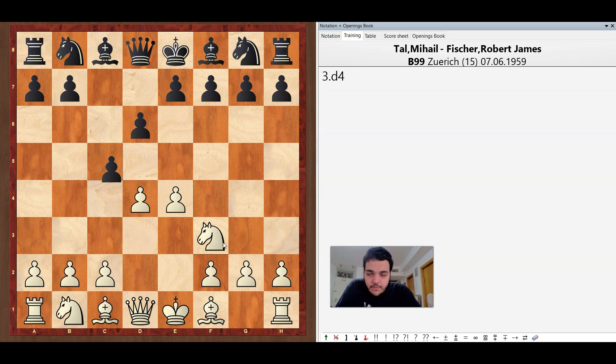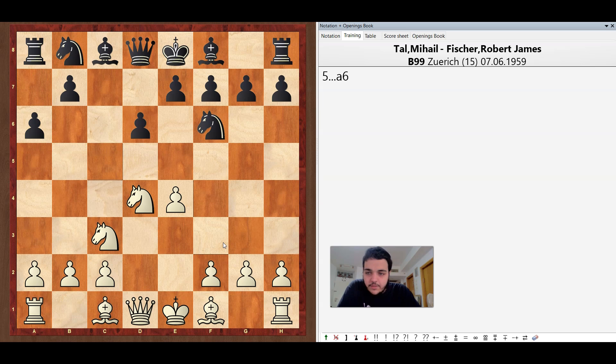Knight f3, d6, d4, cxd4, knight xd4, knight f6, knight c3 and a6 — this is the Najdorf variation. Thao played bishop g5; he loved to play bishop g5. He played it also against Alexander Koblenz — I already showed you that game. This game and the game Thao played against Koblenz go kind of the same for a while.